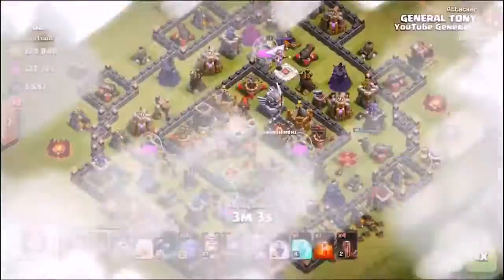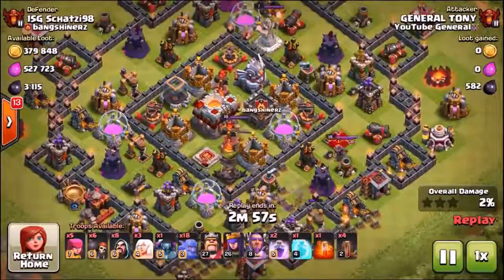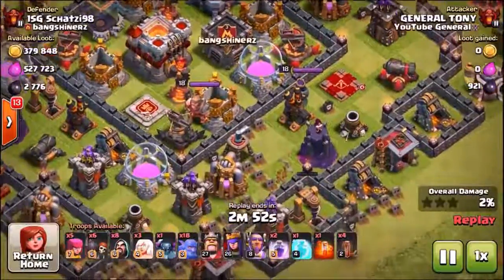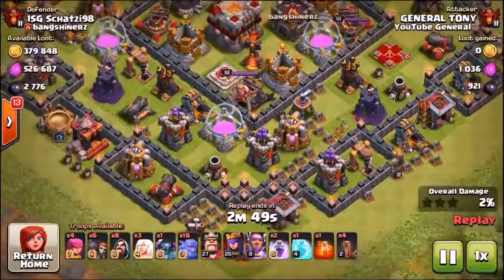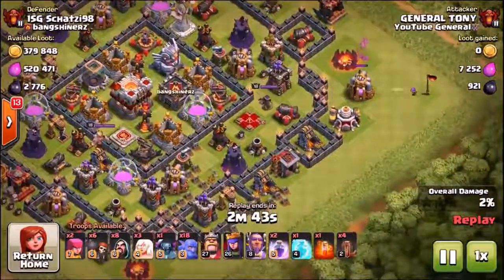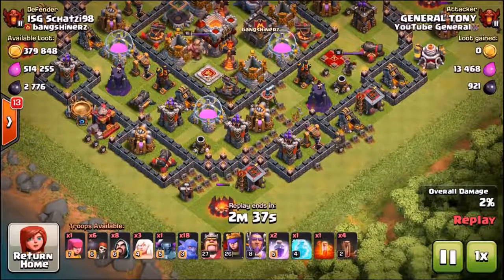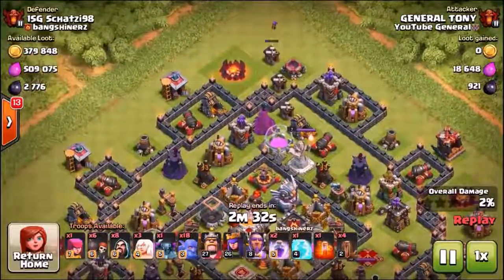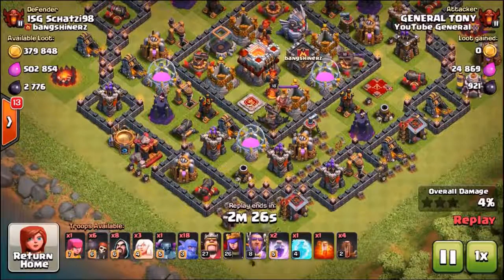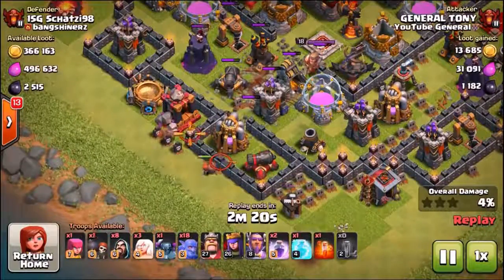Let's see what the biggest one is — over half a million elixir inside of this one. It's a relatively maxed out base. You've got a level 1 eagle artillery and level 3 inferno towers; apart from that the majority of defenses are at decent levels. We are using a bowler-healer attack strategy with a single PEKKA and a couple of wizards. These are the sorts of bases we are currently finding inside of Champions 1 and Champions 2 — it doesn't really take more than a minute or two to find them, and they're so close to a million elixir. We're going to be attacking from the bottom of the base.